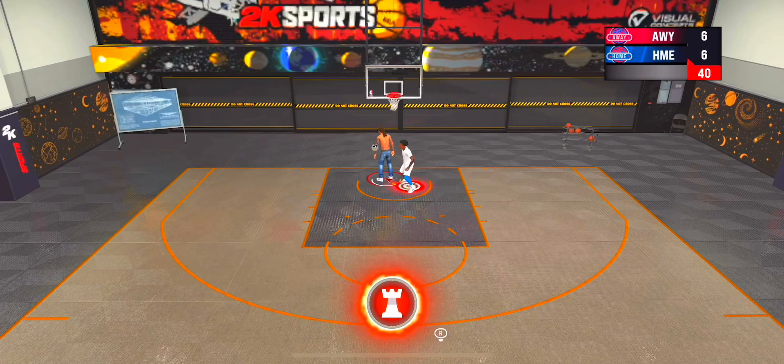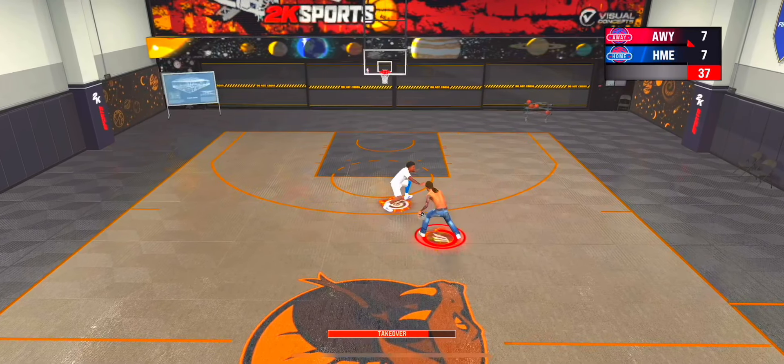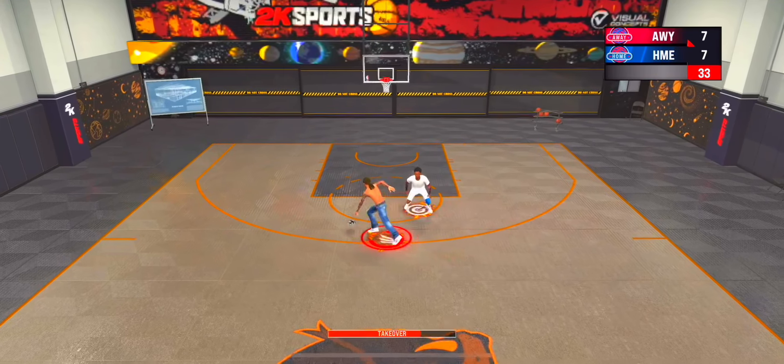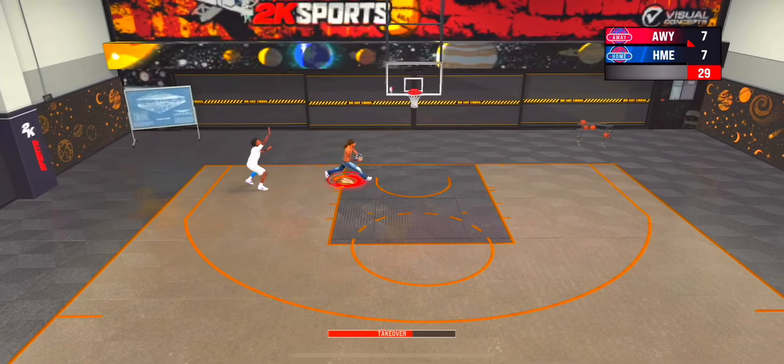Speed boost, passing with the Kobe — easy dunk. Once I fully finish this build I'm gonna bring out some taller player content for y'all, because I know people got taller players and don't know how to dribble on them or how to move. I can do everything on every build — hop on, getting right past them for the easy dunk.